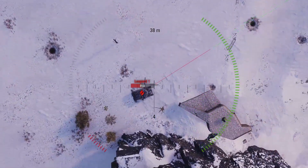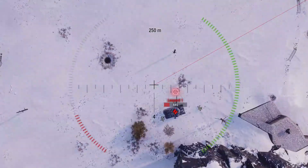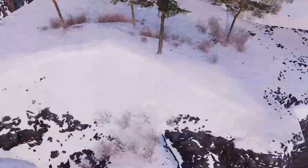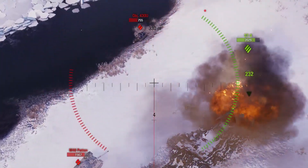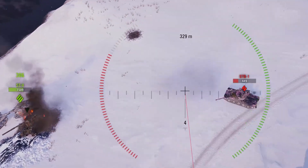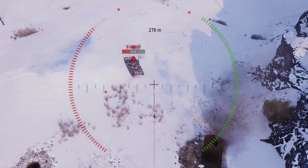Right there we put a massive shot into the UDES 15/16. He was just sitting there — I don't know if he was AFK — but we knocked him out for 588 damage. I have the biggest gun in the game, a 240mm cannon that does on average 1,300 damage if you manage to penetrate somebody. But even a 588 roll is still absolutely possible.